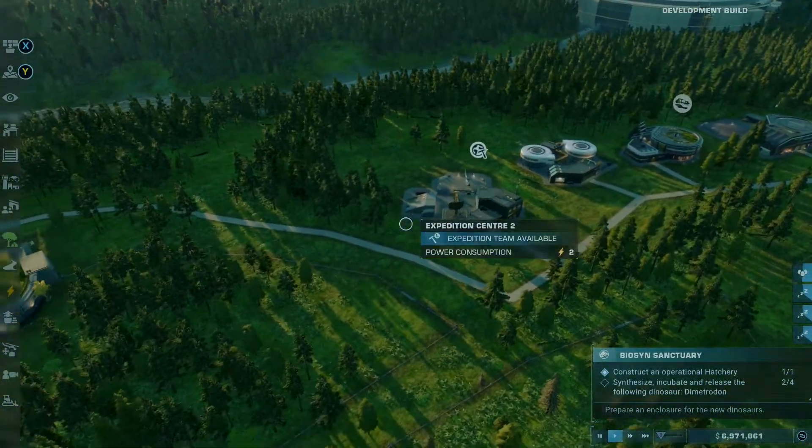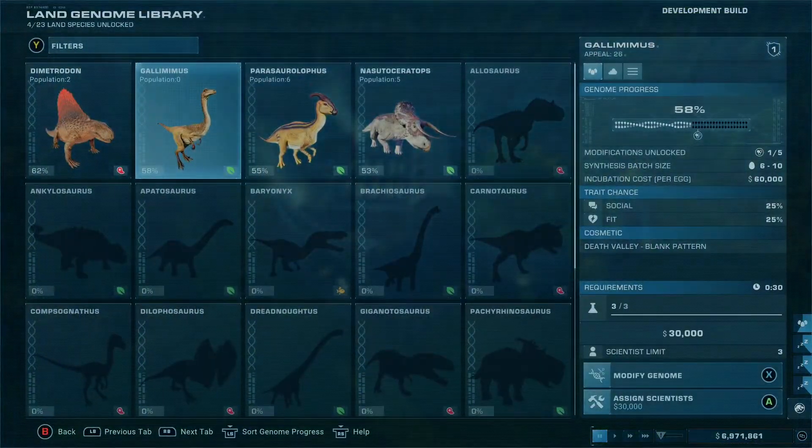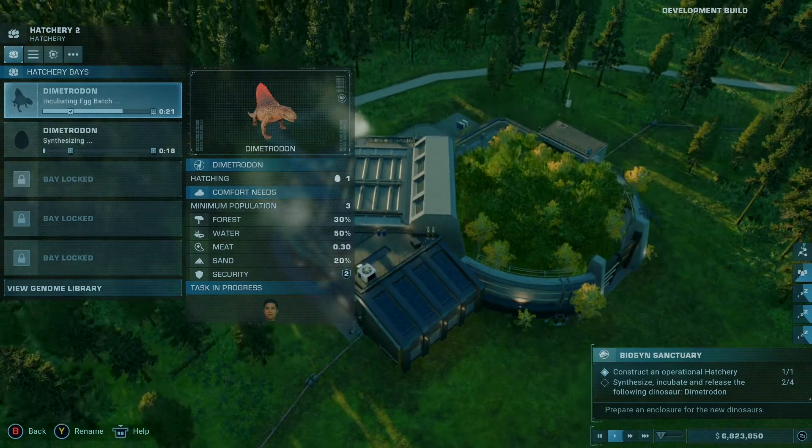It's especially important seeing as some of the new dinosaurs introduced are more fearsome than ever. The joy of playing Jurassic World Evolution 2 is creating a park and keeping it running smoothly, but there's also some sick pleasure in watching things go wrong — and that can happen very quickly here.